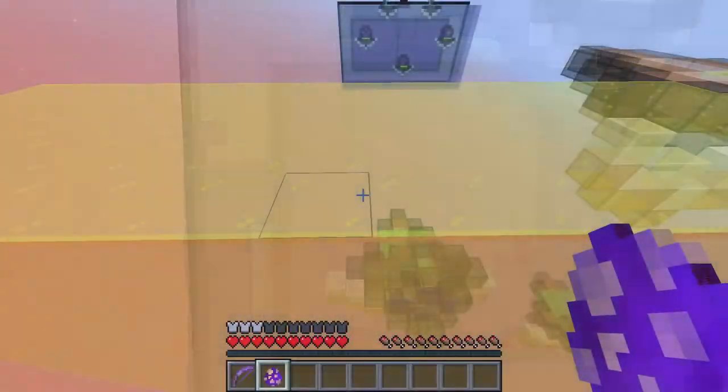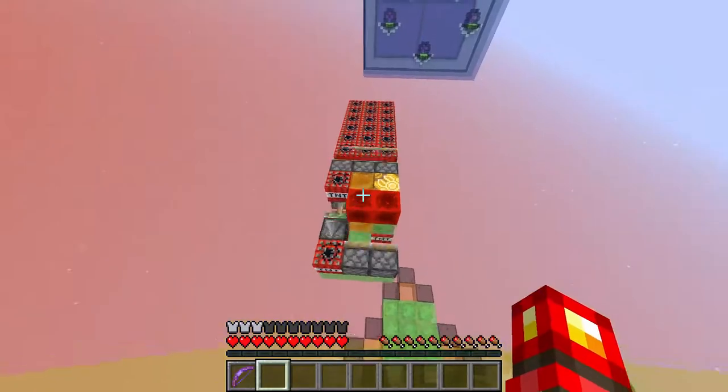Here is the Broadsword as it approaches the base. Notice how all that TNT explodes at the same time — that is because it functions like a sword from Play Minecrack but with about three times as much TNT.